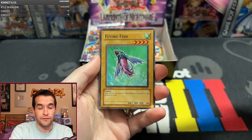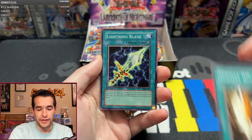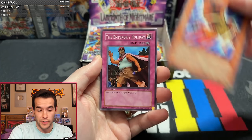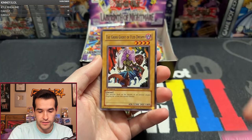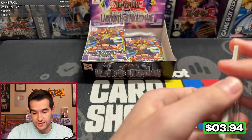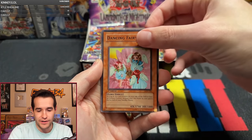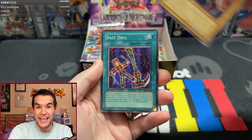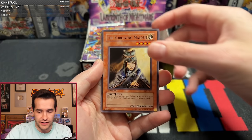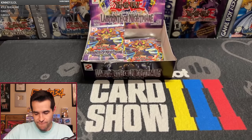We have Deal of Phantom, Flying Fish, Crimson Century, Miracle Dig, Lightning Blade, Garuda the Wind Spirit, Emperor's Holiday, Gross Ghost of Fled Dreams, and Joggin the Spiritualist. Classic Joggin. Will we get Gemini Elf? Crimson Century, Miracle Dig, Lightning Conger, Dancing Fairy, Swordsman of Landstock, Joey Wheeler, Beidaw, Forgiving Maiden, Saint Joan, Spiritualism. Just one Ultra so far — I think it's just one Ultra.